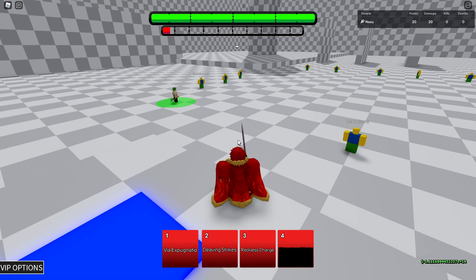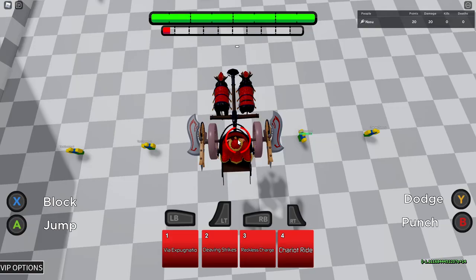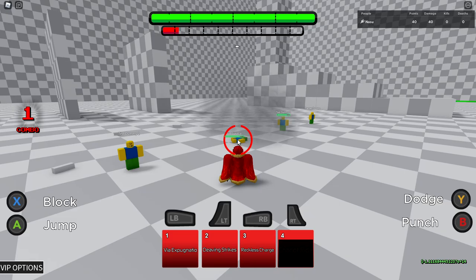A lot of people are gonna use Chariot Ride to run away, so I'm not sure how that's gonna play out. Let me show what it looks like on a controller — my controller is plugged in. You literally just sit on top of your enemy until you come down. It's pretty nasty — this character is really good for controller players.